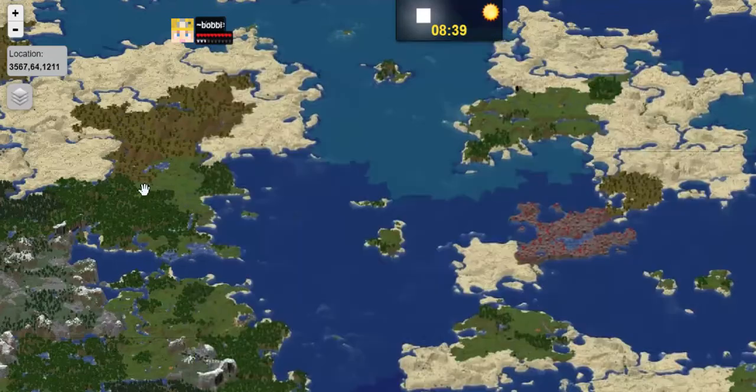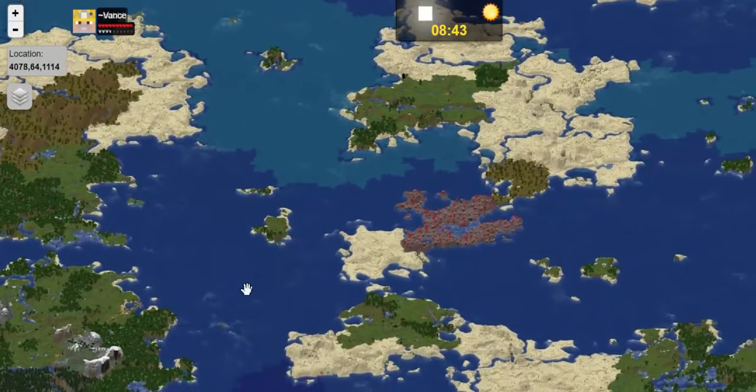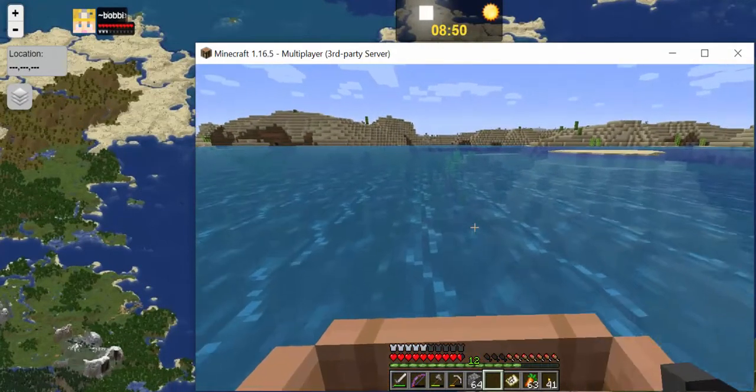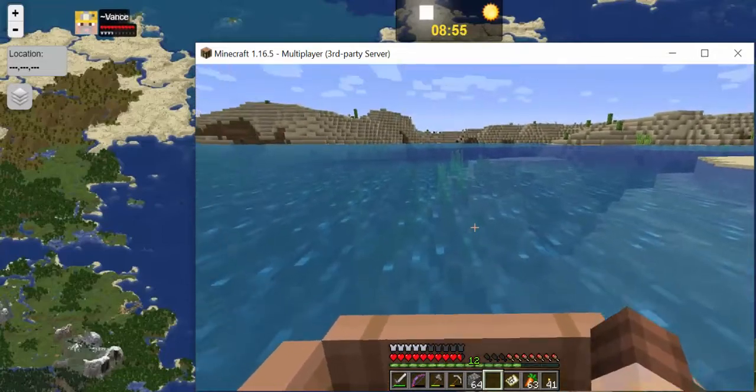Let me move this map over. Where we are right now should be fine. We'll go overland from here and have a look at the map. I'll land in this place and we'll walk down to where we want to be.